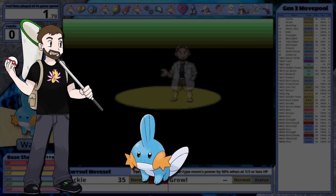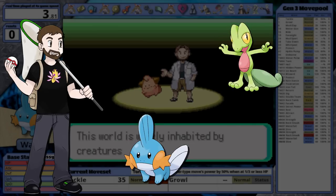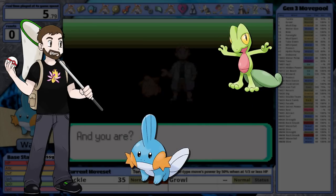Welcome back to Hoenn for the final starter of the trio. Mudkip was always my second favorite just behind Treecko, but I know it's the speedrunner's choice, so I expect great results from it today.